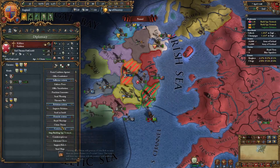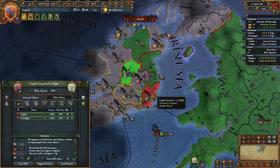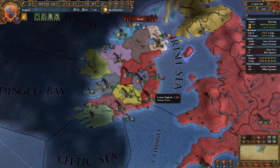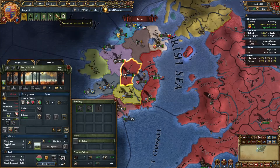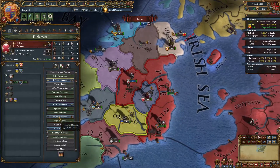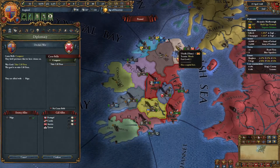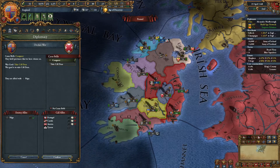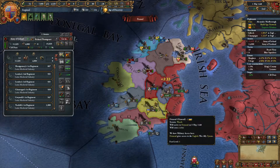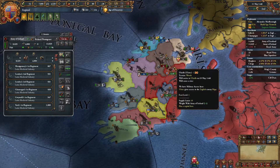Fabricate claims. Take both of you — good land. They nerfed how much money you can get in peace deals — a little annoying, but I guess it makes sense, it was too strong. And then we will attack Sligo. There should be some pretty quick and easy wars here.